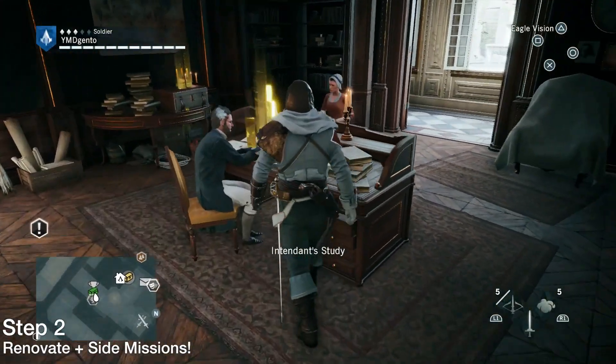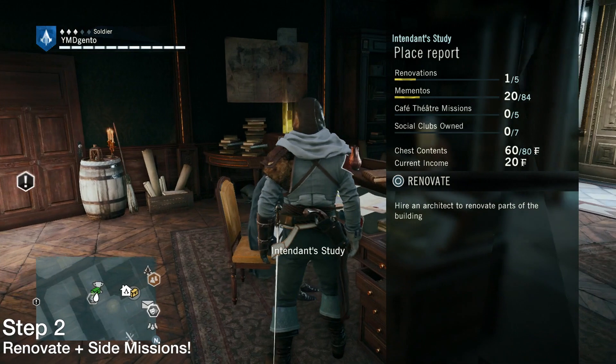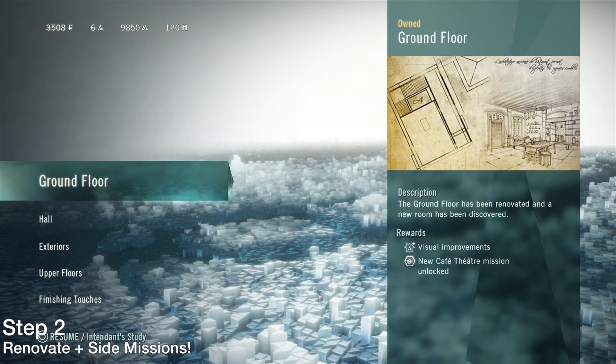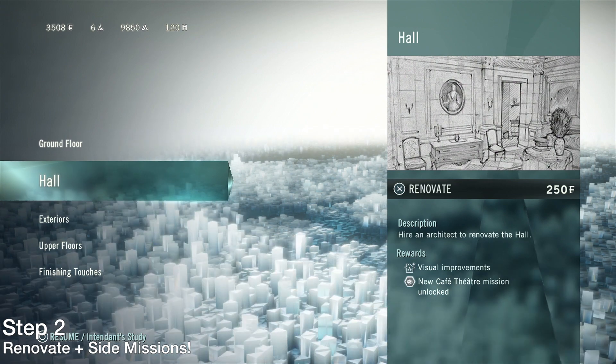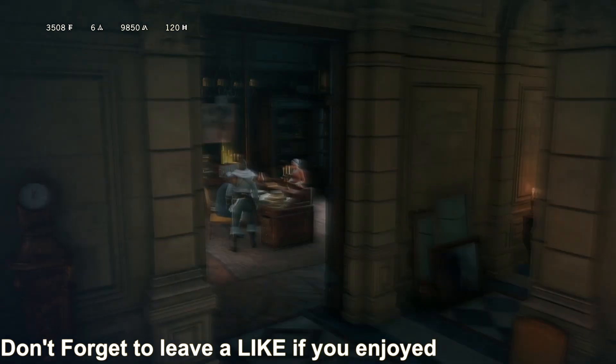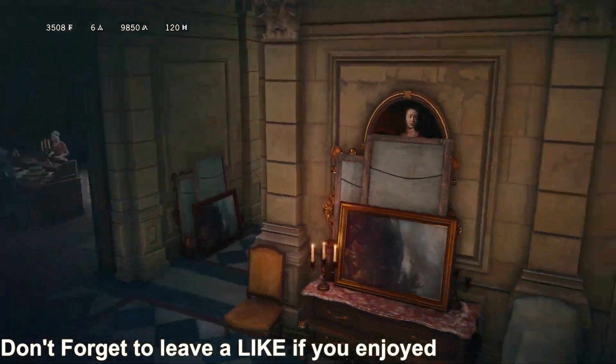Step two: renovate and do every single side mission in the cafe. Those side missions are only going to become available once you renovate. So use your money that you get from the side missions to renovate because it will cost to do so.